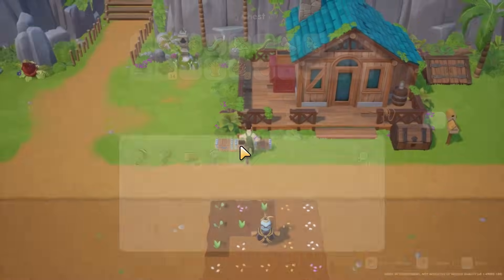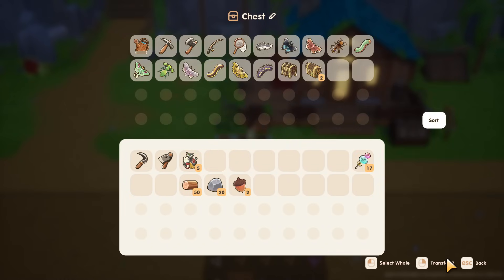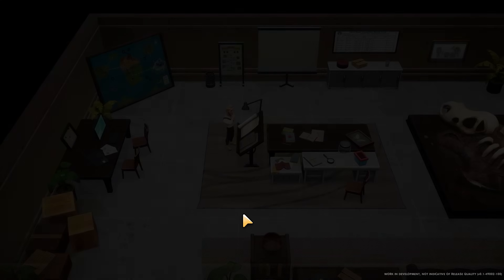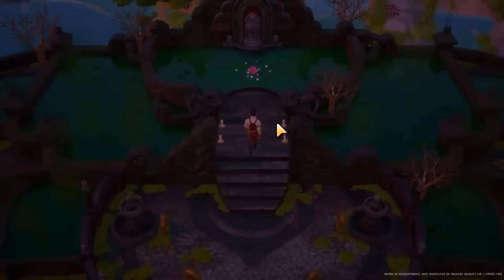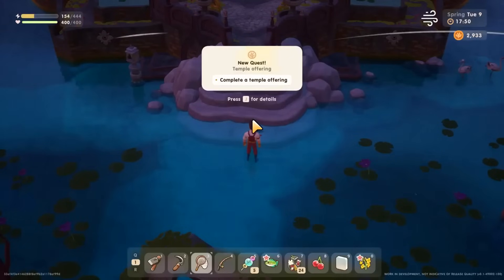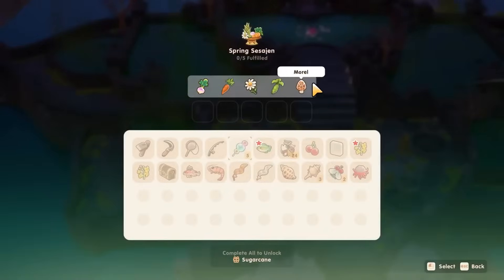Tip fourteen: make sure you save one of every item in the game — bugs, fish, artifacts, gems, etc. There is a museum in Coral Island that you need to fill up by donating everything, including an aquarium and a bug section. Once you donate your first 50 items you can upgrade the museum. Also save your crops and forage items as the Harvest Goddess, similar to the community center in Stardew Valley, will ask for specific items each season. Don't ship everything — you never know what you'll need.